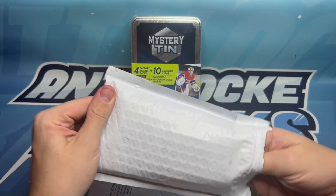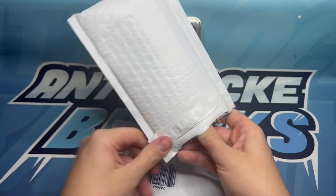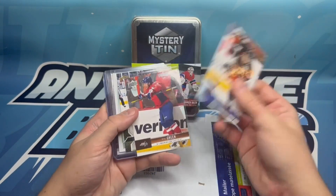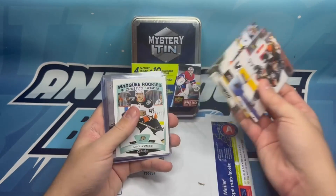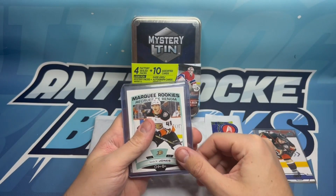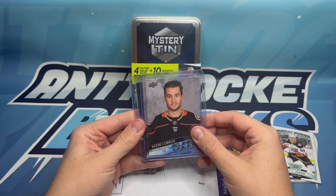I've been sitting on some of my eBay purchases from December for a little while. Here we go — everything's unpacked. He threw in a few extras: we got Cogiano, Green, Silverberg, and a Max Jones Marquee Rookie that might help me complete the base set. Exciting! But this is all PC pickup.